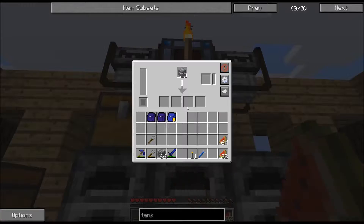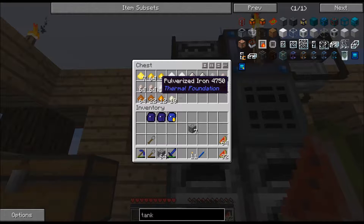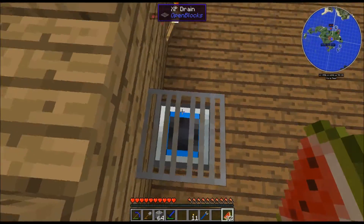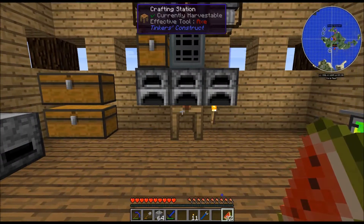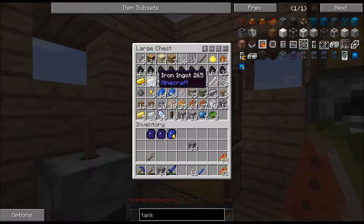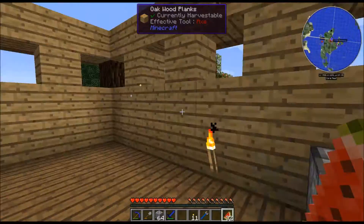Hey guys, how's it going? I don't know why I'm doing that voice. So I've let everything pretty much run as much as possible off-camera, so that this would be all nice and crushed and beautifilized. I went ahead and I've got this tank and this XP drain from Open Blocks so that I can store my XP. I was getting pretty high in levels and I don't want to waste them in case I die.